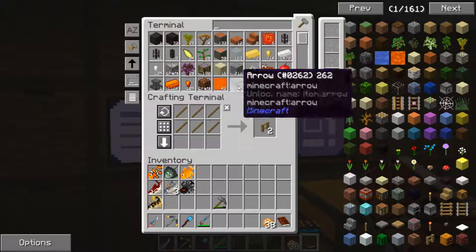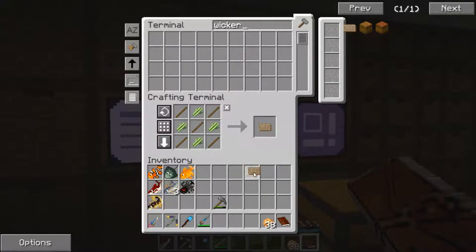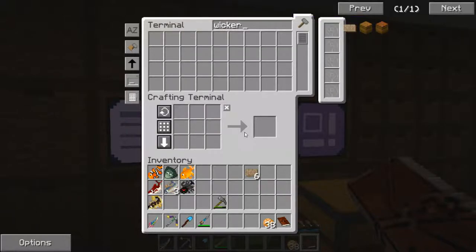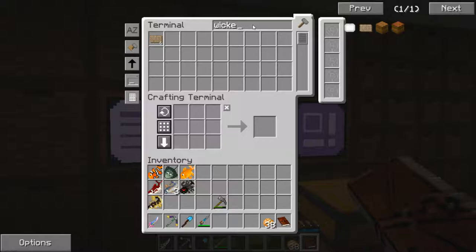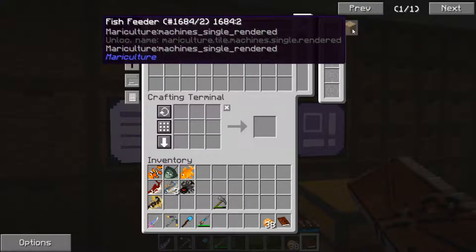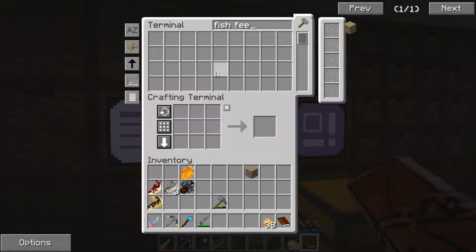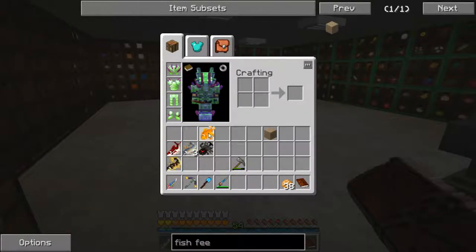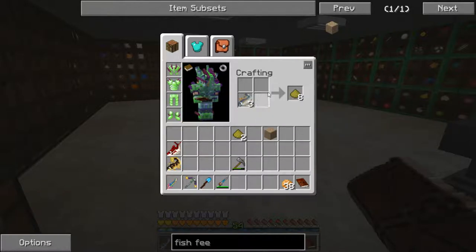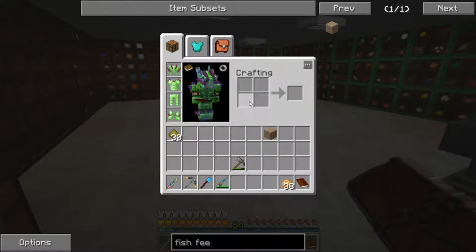Let's go ahead and put those in the system here and look up fish feeder. There we go - pull that recipe up. I did have some raw fish in my inventory, so we got our fish feeder. Let me go ahead and show you how to make fish food - that is simply taking raw fish, putting them into your crafting grid, and that makes fish meal. Different size fish will give you more meal. And that's how we make the fish food.